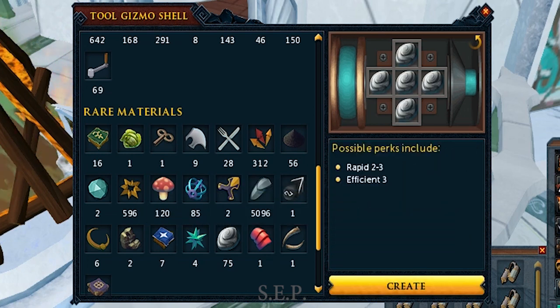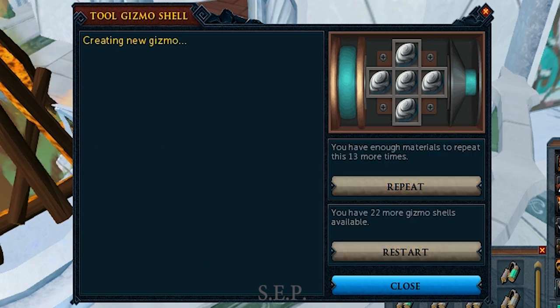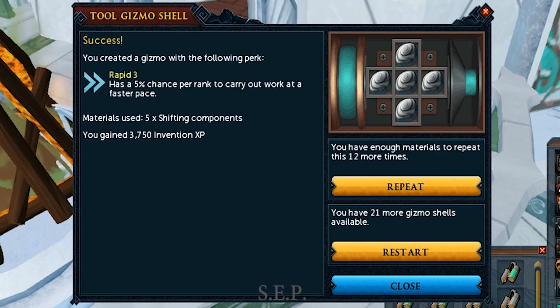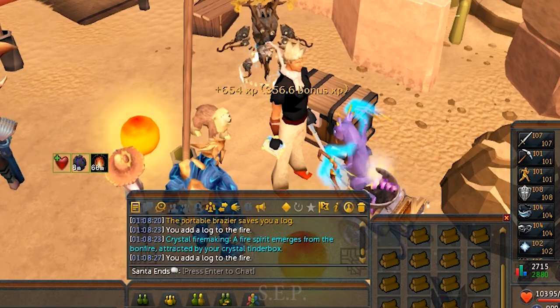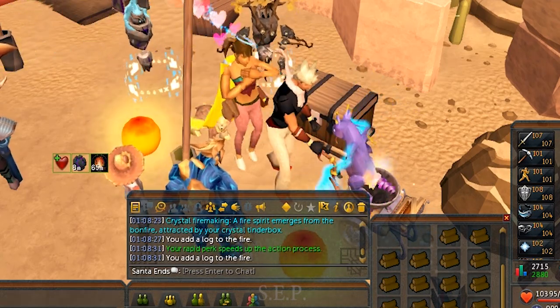The perk I recommend for both smithing and fire making is Rapid. Rapid goes up to rank 3 and has a 5% chance per rank to speed up each action. The best way to get Rapid 3 is to use 5 shifting components, which gives a chance of rank 2 to 3. In addition, Efficient 3.